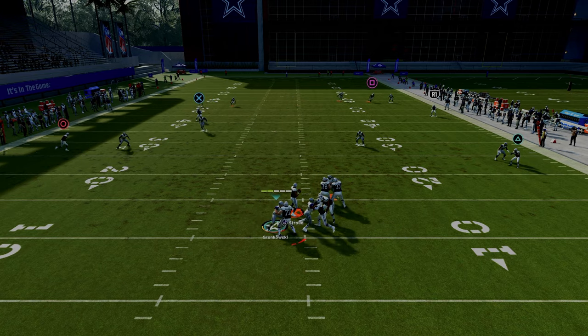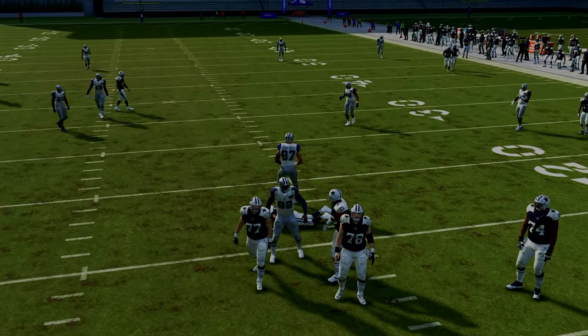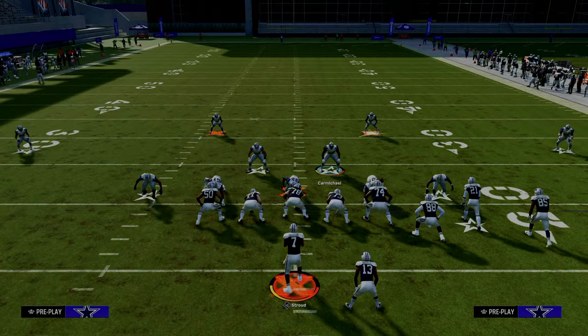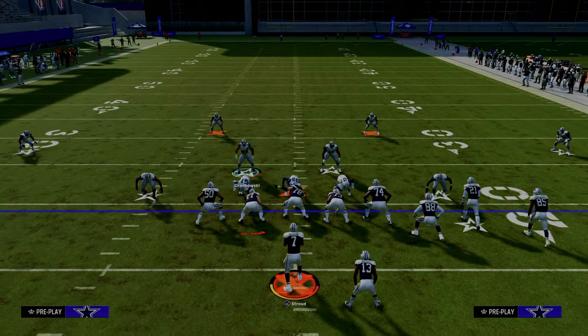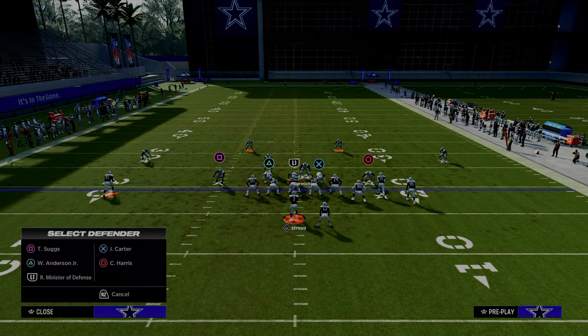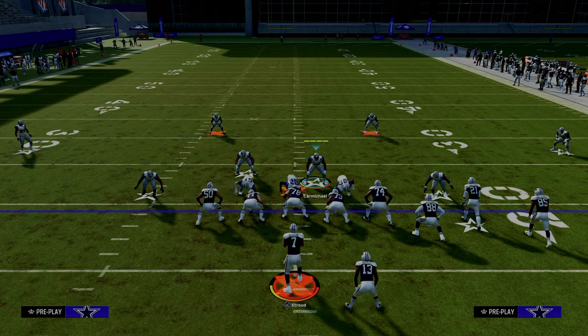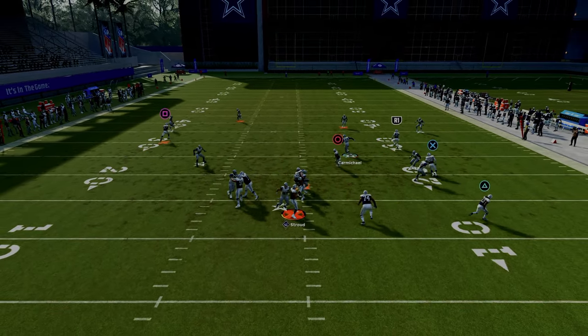The cool part about that is you can do some really cool things from an adjustments perspective. One piece of advice: if you're going to put this defensive lineman in coverage, when you come out, just make sure your user is blitzing. I like to bluff blitz him a lot. But essentially, now that we're blitzing our user, even if the blitz doesn't come in, we're going to get a shed.